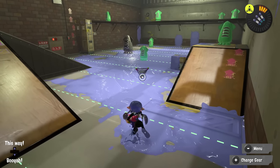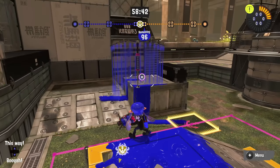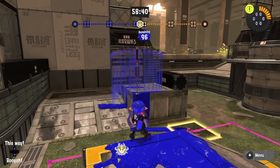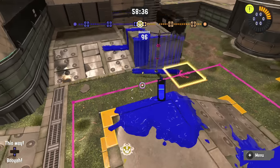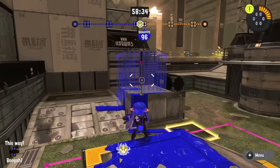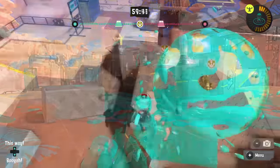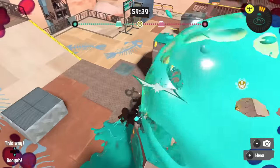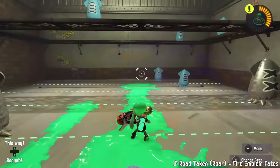Splat bomb can also take advantage of rolling, since its detonation time depends on how long it was on the ground. Splash wall throw distance varies depending on how high or low you're aiming your camera, which can help you hit certain locations or throw it closer to you if needed. Finally, sprinkler can actually damage the Rainmaker shield — just place it on the floor near the shield, inflate it a little bit, and the entire sprinkler will pop it.